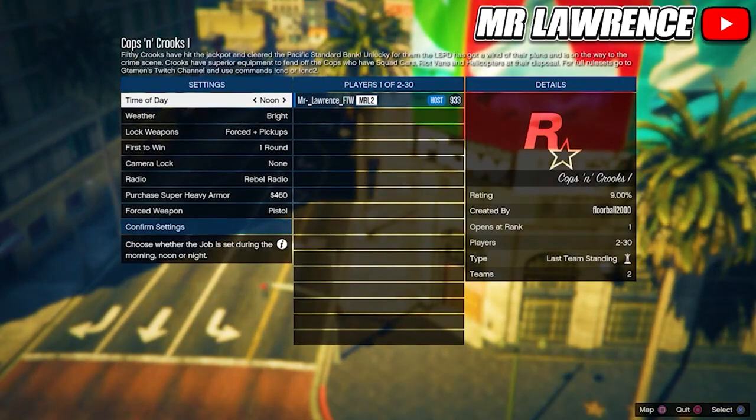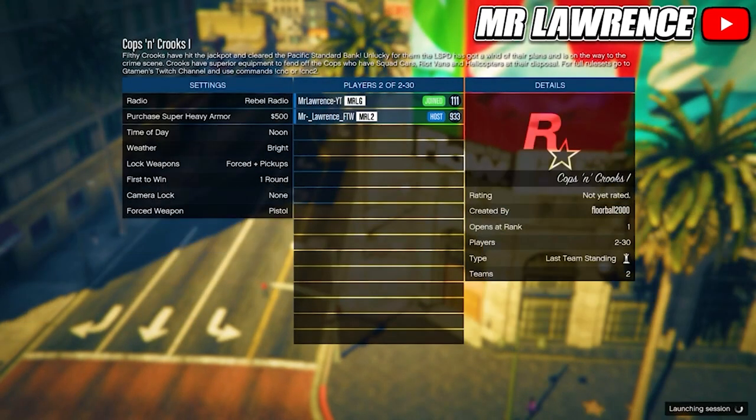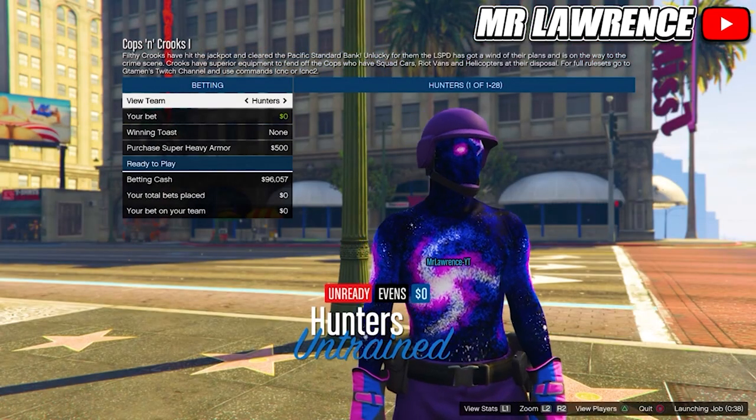Just leave the settings like they are and invite your friends. The player that joins will get the cop outfit — so the host won't get it — but after your friend got the cop outfit, he can host a job and invite you so you can get it.